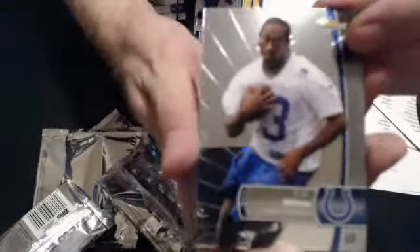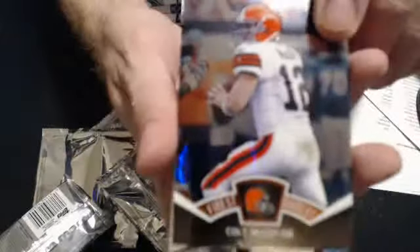Quentin Coppola rookie and a refractor of Ray Rice. We have a T.Y. Hilton and a refractor of a Finest Moments card, actually of Colt McCoy.